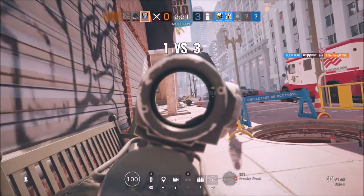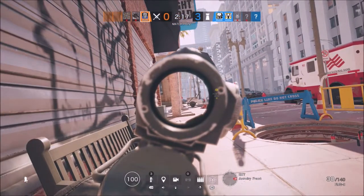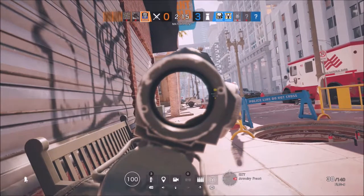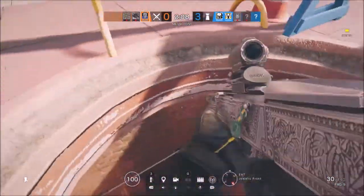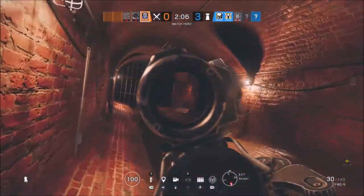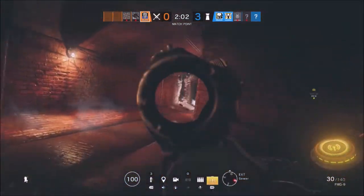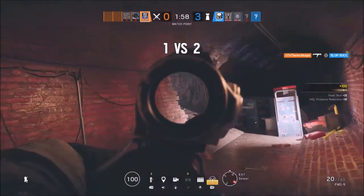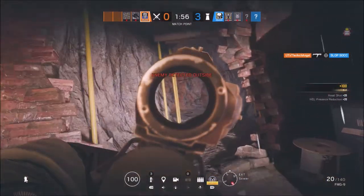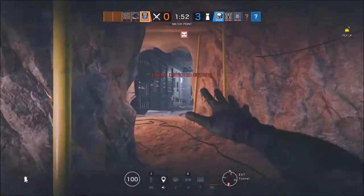If he's tracking you, you can use that to draw him in. If you're being tracked by Jackal, you know he's coming at you. The only thing you have to worry about is if he's not alone — if you're about to get double teamed or triple teamed, if all five people are pushing you. If Jackal alone is pushing you, you shouldn't be worried. Rely on your gun skill. Rely on your intelligence. Outsmart the Jackal player.